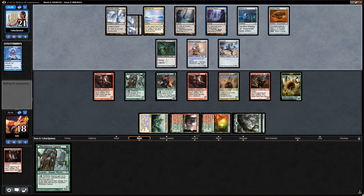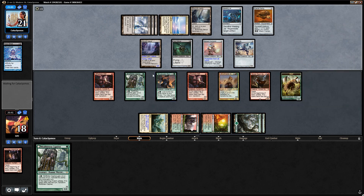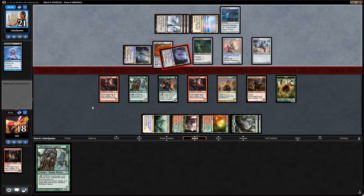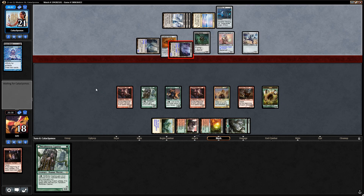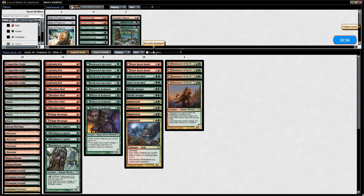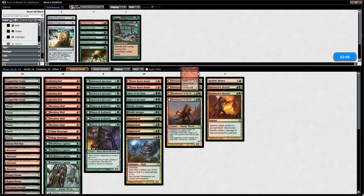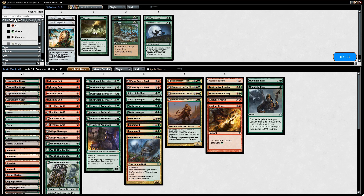And indeed the opponent infects us for eleven and we're dead. So yeah, things should improve after sideboard as we pick up Kozilek's Return, two Destructive Revelries, two Ancient Grudge, and Moonlight Hunt for additional removal. We also consider Moon Mist. We cut Village Messenger, Wolfir Avenger, and Garruk Bandit since our one-drops aren't great in this matchup.